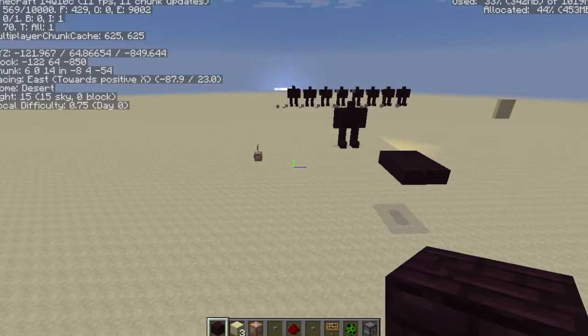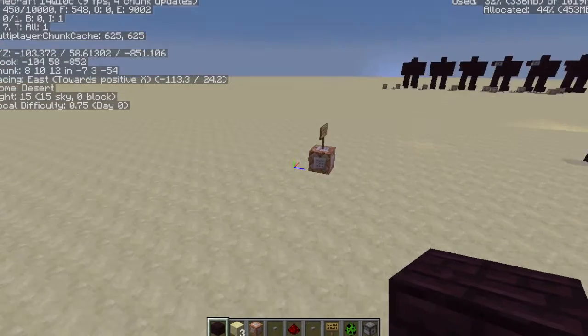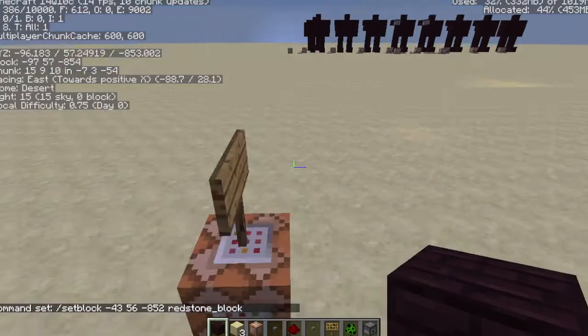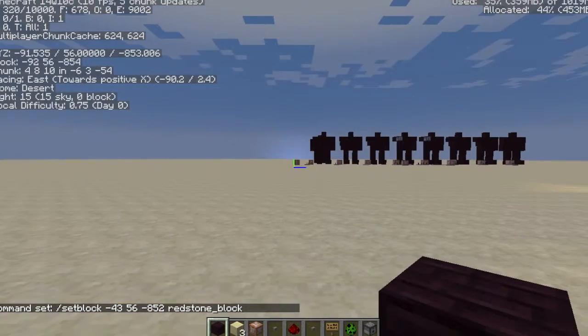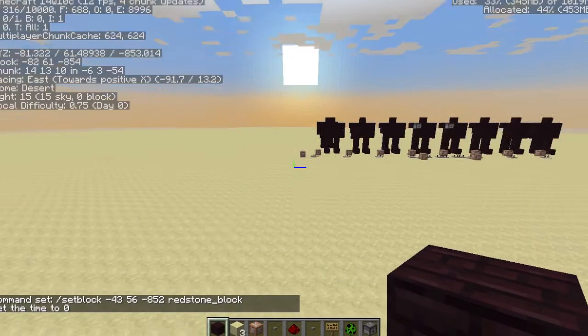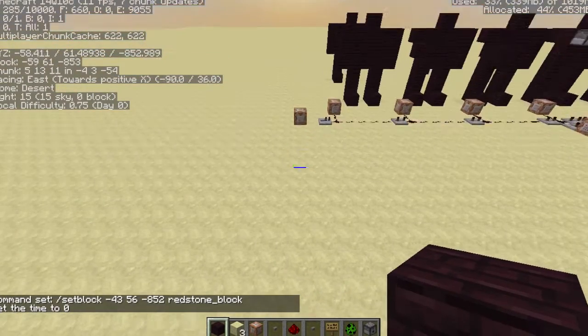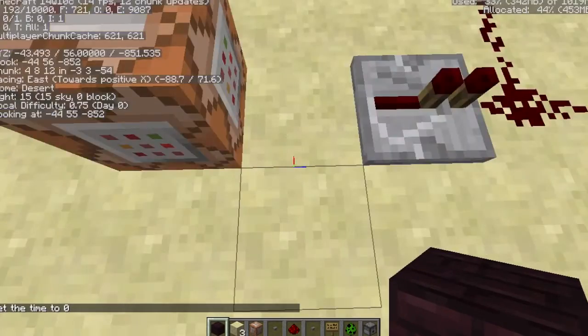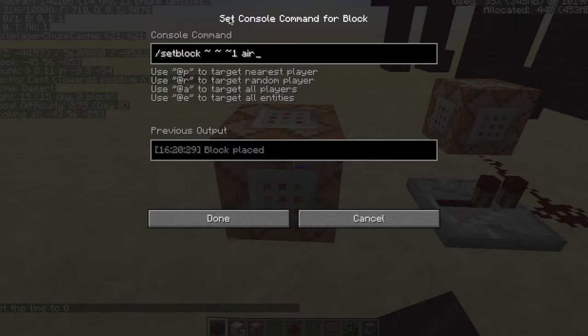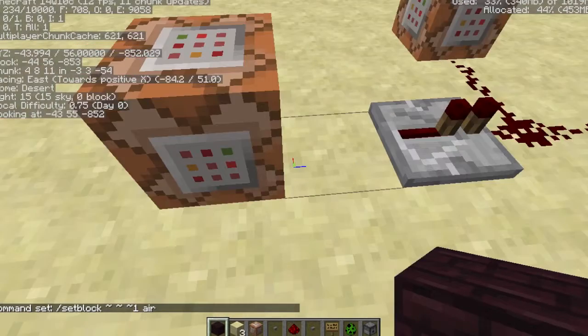So I'm going to show you how this works. Basically what this does is this command block just sets this block over here to a redstone block, and then that sets this block way over here to a redstone block, which triggers this one, which is going to set that block to air — so it's just going to have a really fast clock.